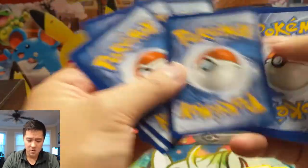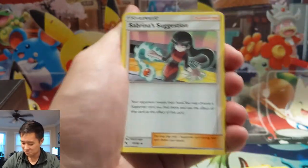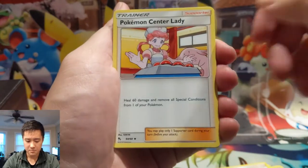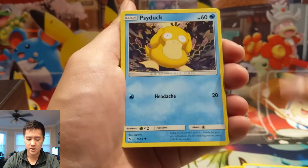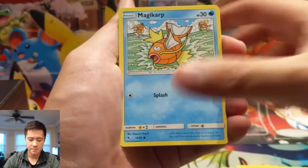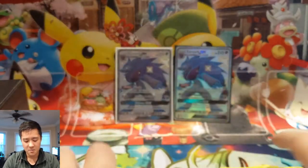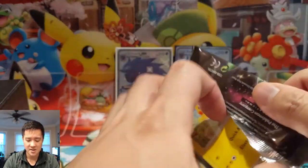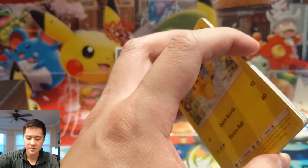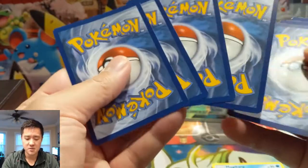The first two packs were real duds. Cards we got include Sabrina, Nurse Joy, Scyther, Charmander, Slowpoke, Psyduck, Pikachu, Magikarp, a Snorlax rare, and Misty's Determination. A very rough start. As always, we're looking for a total of at least 10 hits to call this a successful opening — aiming for that 50% or more hit percentage.